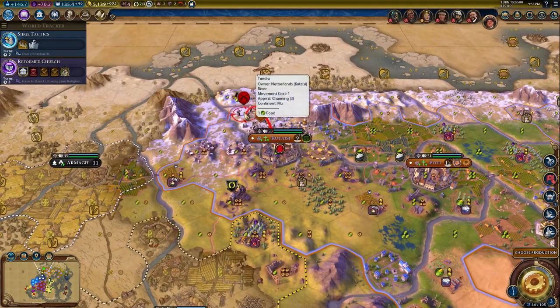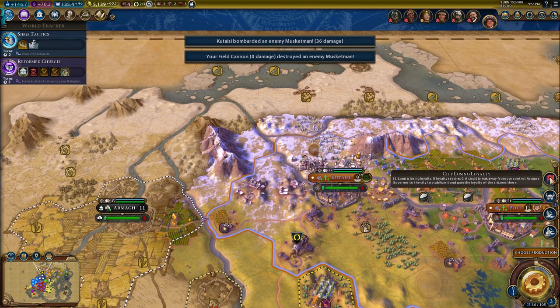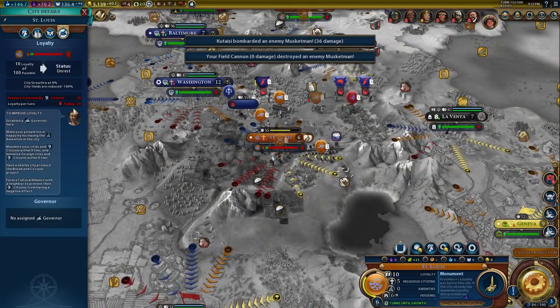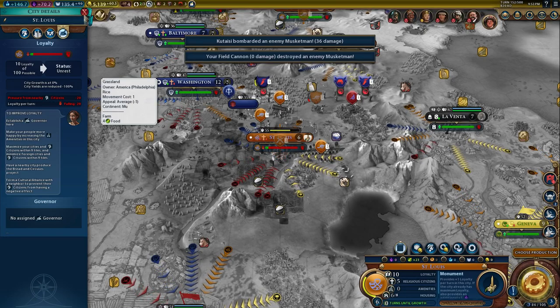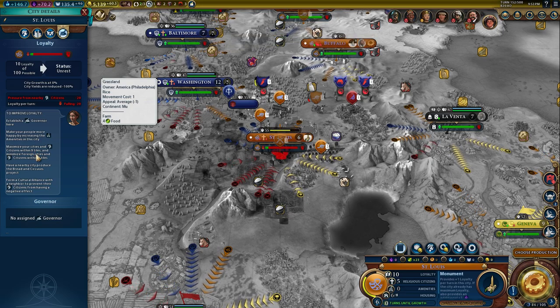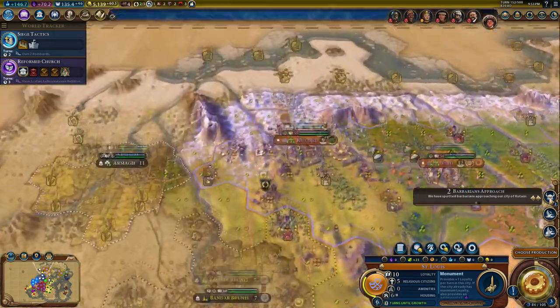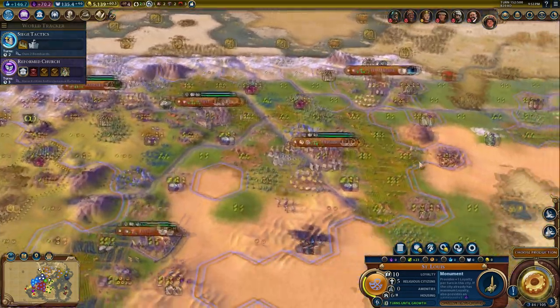You can attack and then you can finish them off. I should have walked back into Kitaisi - I didn't have to sit there, it doesn't really matter. So this place is rebelling. Governor - making people more happy by increasing the amenities, maximize your cities and citizens within 9 tiles, minimize foreign cities and citizens within 9 tiles. Have a nearby city produce a bread and services project, form a cultural alliance with a neighbor. Thing is it's going down by 20 a turn - there's no way I can stop that. So it's going to rebel and then I have to bring it back. Oh wait, that was Amsterdam.